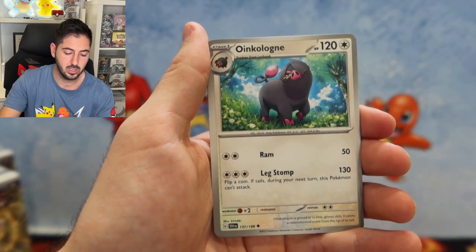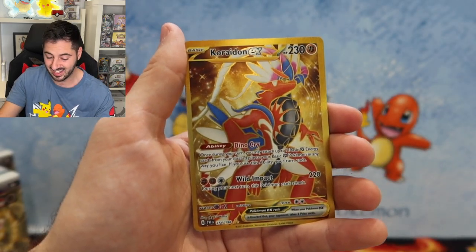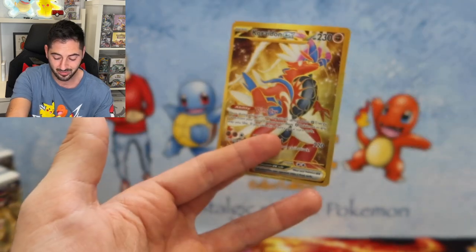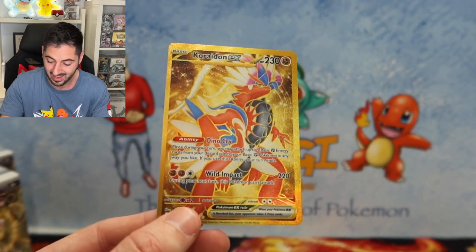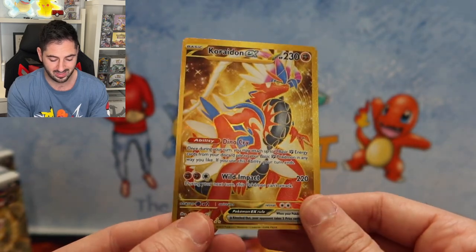Torkoal, Scovillain, Boincolone, Electric Generator. And it's another gold — Kyurem EX, followed by a Kyurem Holographic. So we got another gold out of these boxes. I can't say that they are not incredible to open. Look at that. Beautiful card.